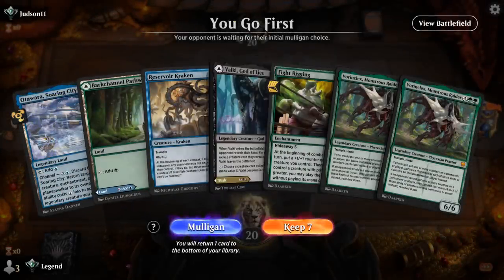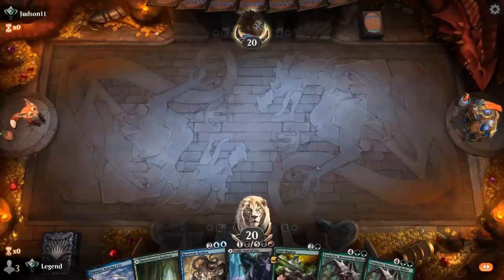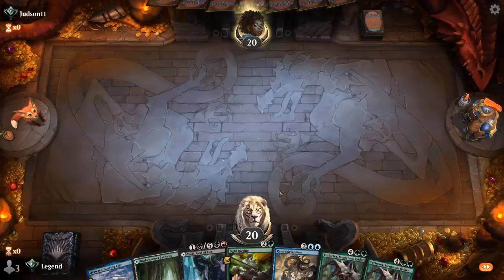We're on the play, and what do we think of this hand? It's not perfect — if we draw two lands we could be in business between Fight Rigging and Kraken. Although we'll also have to draw an extra blue or green source. So on the play it's kind of rough. On the draw I would have liked this a little bit better, giving us an extra draw step to find what we're looking for. I think I should still keep — I'm only going to get a hand with Fight Rigging, and mulliganing is usually not a great idea.